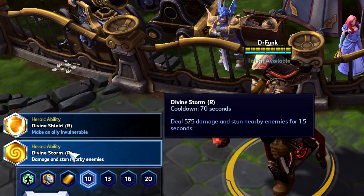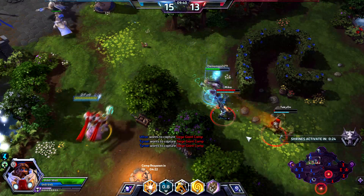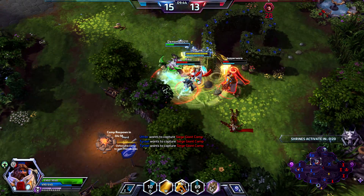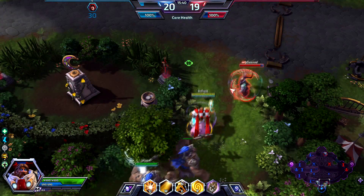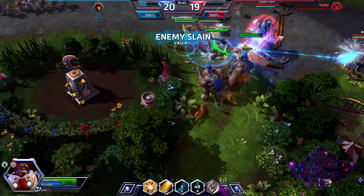At level 10, bring Divine Storm. If you haven't noticed, I have a slight bias towards this ability because it is just that good in my opinion. Using this ability with proper timing alongside your allies can bring some crazy team plays and enemy deaths.